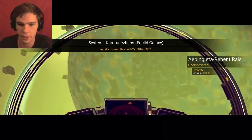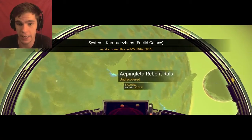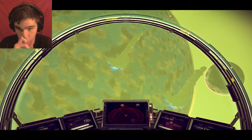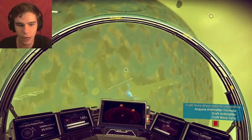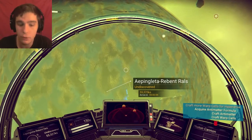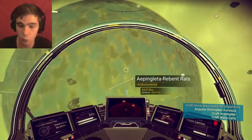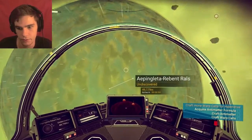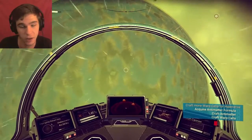That is a green — I just got hit by a thing. Things are happening. That is a green planet though — did I just choose the right one? Did I just choose the planet that I described that I wanted to go to? Craft antimatter, craft warp cells, acquire antimatter formula. How do I do that? I don't know.